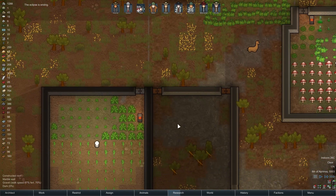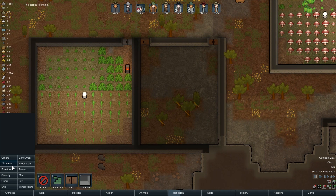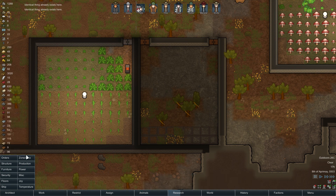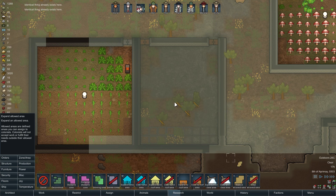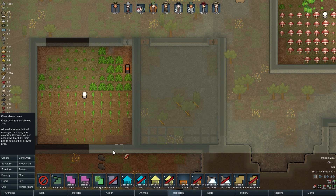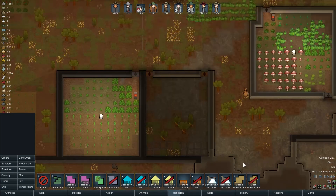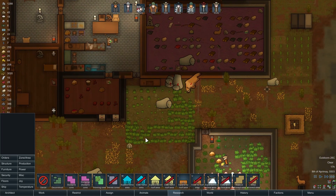All right, so that is built. Let's get rid of all these. We are going to place a crap ton of these — let's make sure that's actually within animal area two as well. It is, good. That's where the animals sleep now.